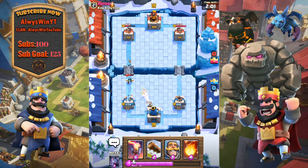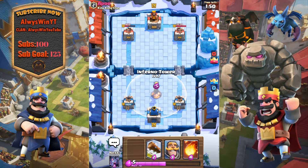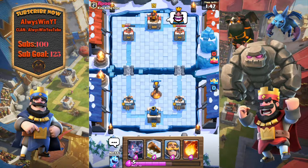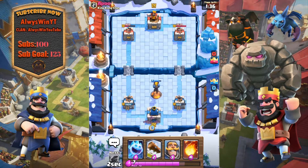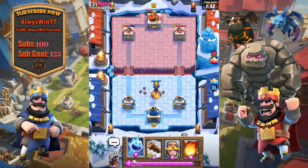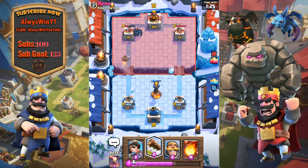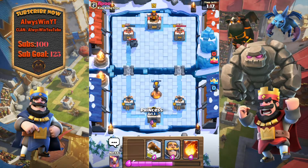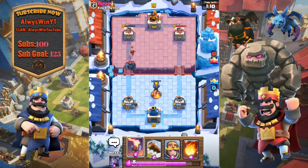Princess goes in and kills the electro wizard — he gets two hits on our tower but that's okay as he sends in a fireball. I need to save the knight for the inferno dragon or the barbs. I played in front of the tower — never ever do this, it's such a bad play. I didn't want to waste the knight there but I don't like placing a building down early either. Most people run tanks and if you don't have the inferno tower you're done. Just never ever do that — it's the worst play.